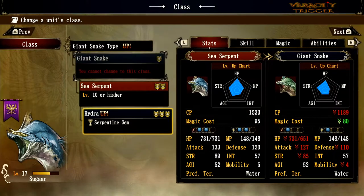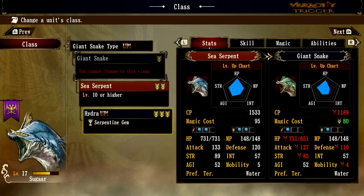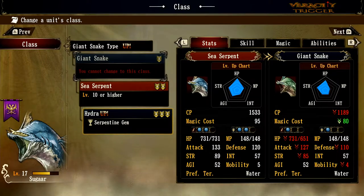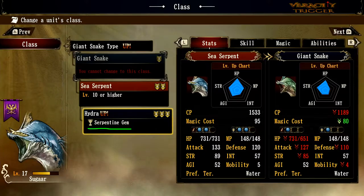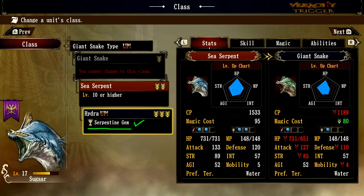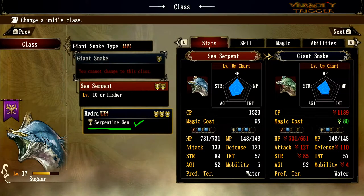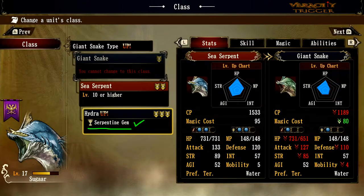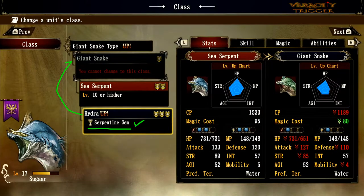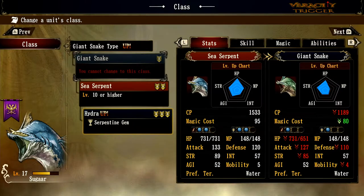Now in this game, the Hydra is the last class you turn into when you upgrade for your final time, but it does take an item to upgrade. As you can see right here, this is a questable item — the Serpentine Gem — this is what you need to class up into a Hydra, or what we would prefer to call the upgraded Tiamat form. A lot of previous Brigandine players are like 'what, that's weird,' because the Hydra was supposed to be here and the next one up was supposed to be a Tiamat.